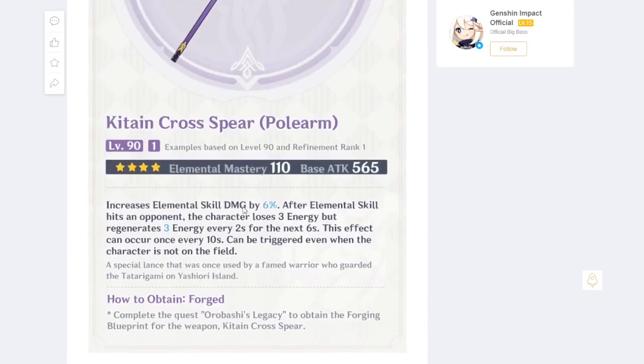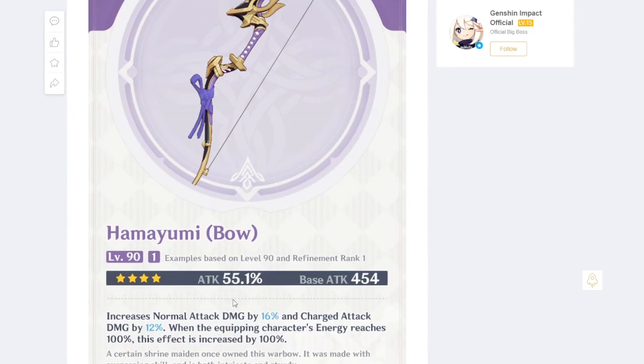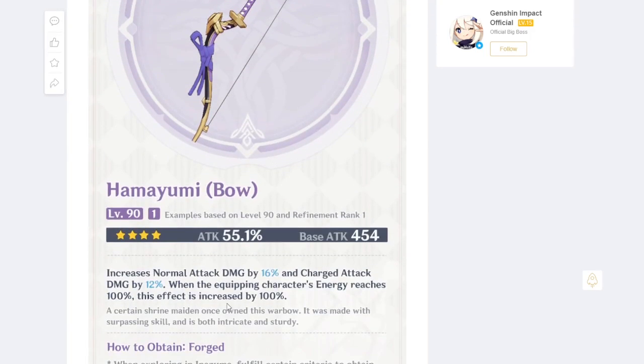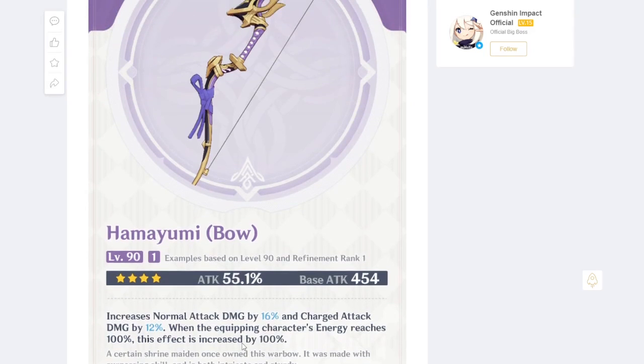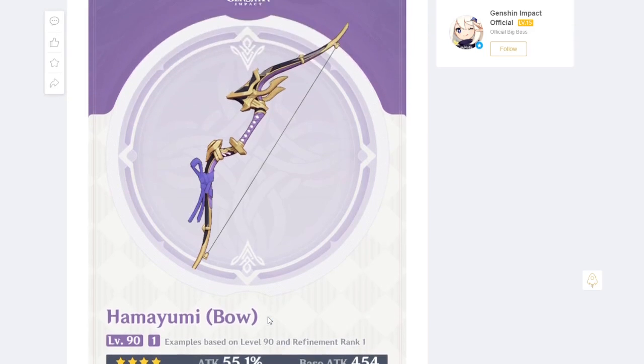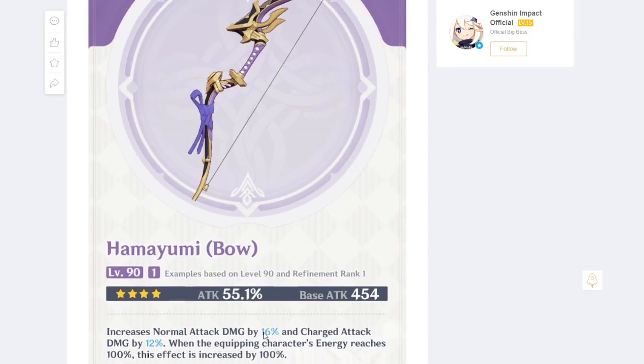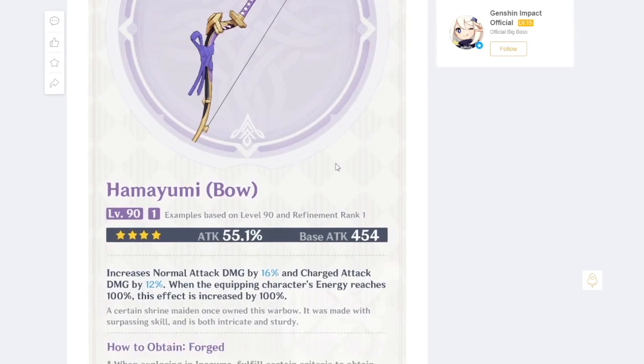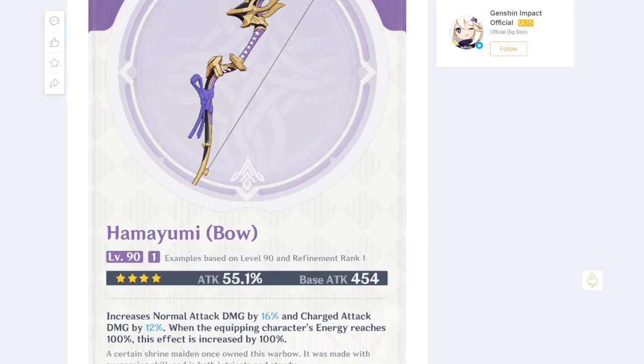The craftable bow increases normal attack damage by 16%; when the character's energy is 100% this effect increases by 1%, giving 32% total — slightly lower than Rust's 40%. The downside is you don't want to press Q, which wastes your burst damage. Personally I wouldn't use this bow; I'd rather use Q when I can. With refinements it gets better, but between four-star bows I'd go Rust.